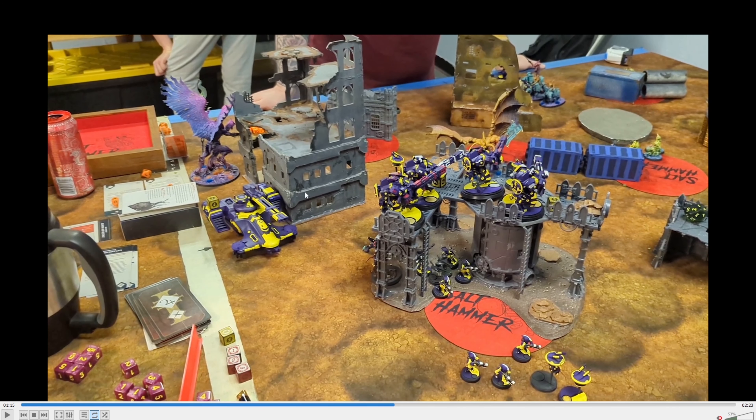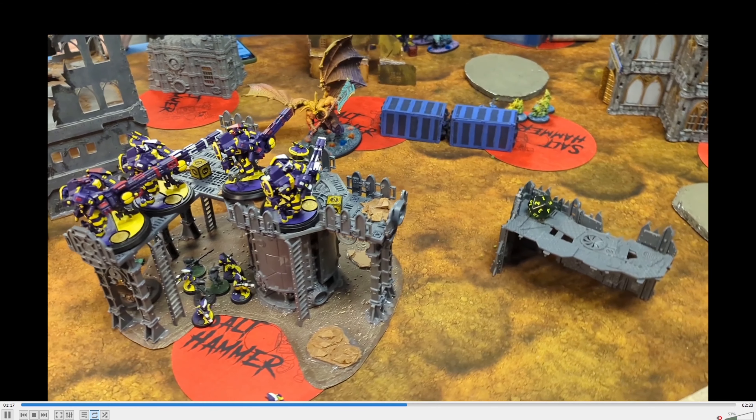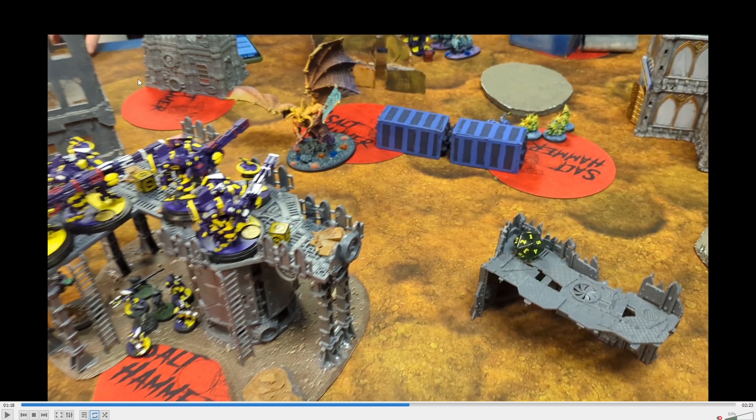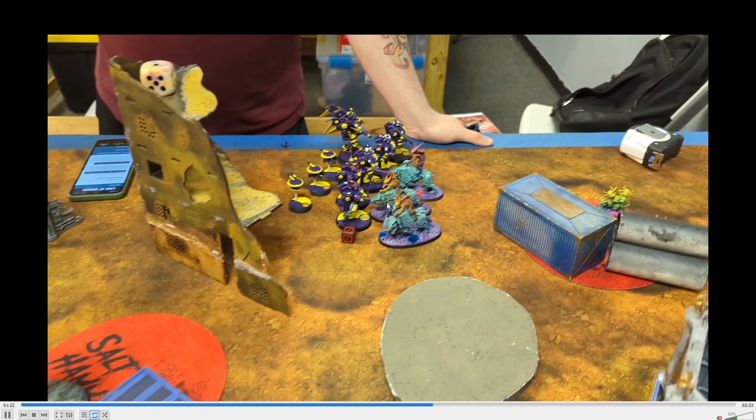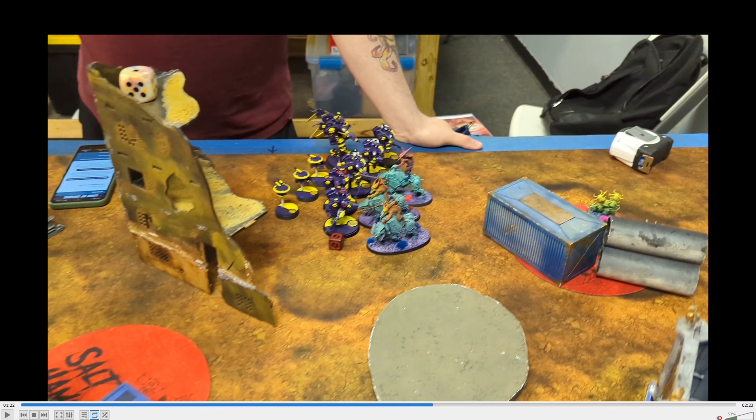This is his turn two now, because the chicken popped in right behind my tank. He tried to charge my hammerhead but failed. Shadow Sun is staying back there. My stealth team up here got killed by the chicken, and the rest of the crisis suit was killed by that guy that actually passed the charge. I did an overwatch and killed one more — he had seven total, I believe.